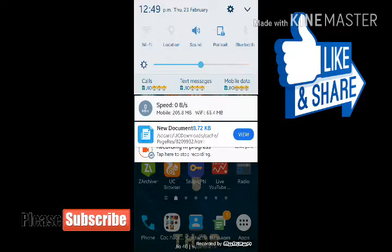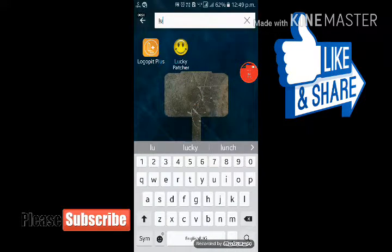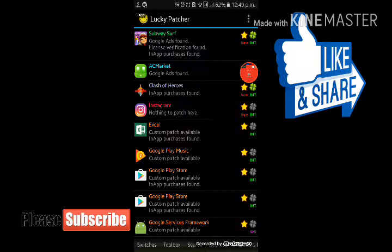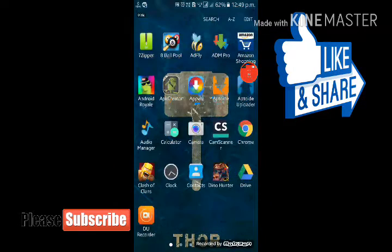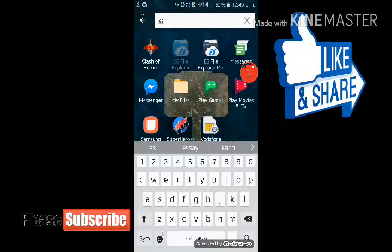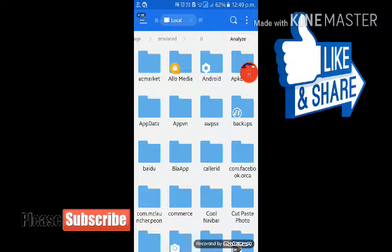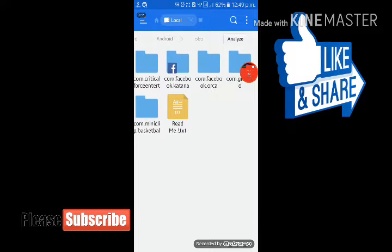Once you download Lucky Patcher, here is what you need to do. To fix the error you get with those games, jump to your file explorer — in this case I use ES File Explorer. Go to internal storage, then jump to your Android folder, then to your OBB folder. For example, locate the folder named something like 'com.gangsterneworleans.gm' or whatever the app name is.